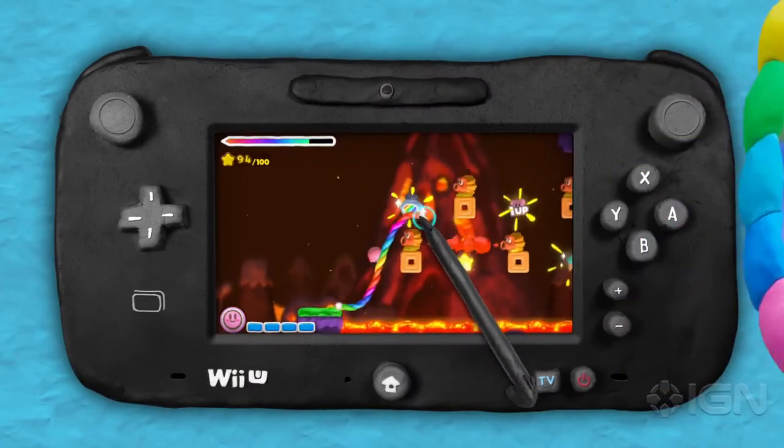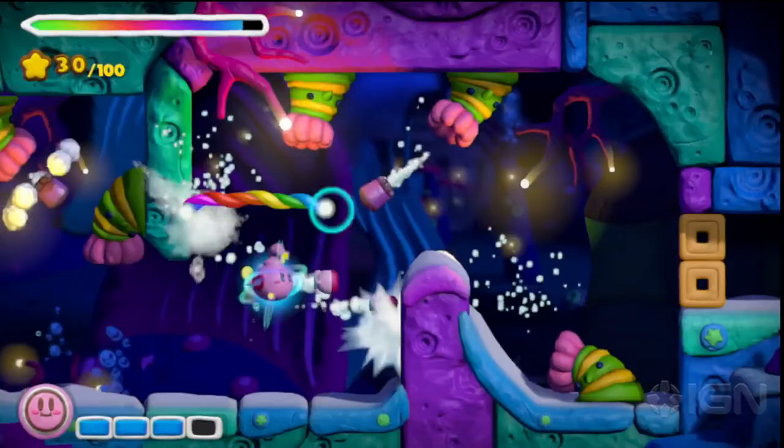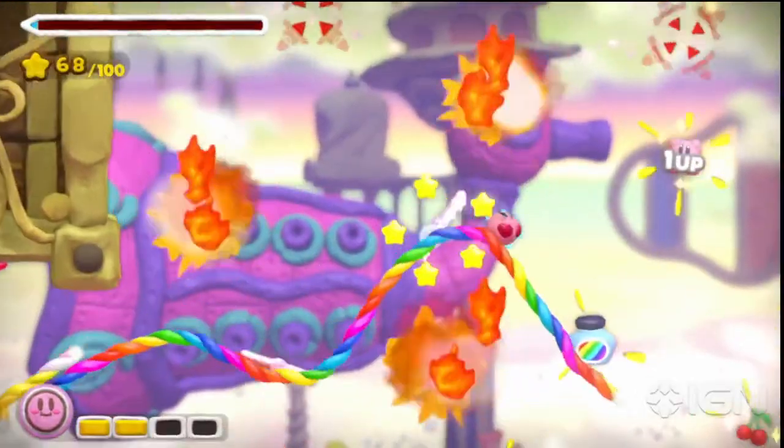You can draw on the Wii U gamepad to create rainbow ropes, and help Kirby avoid attacks, collect stars, and blast through obstacles. There's no one right way to go, so you gotta get creative.